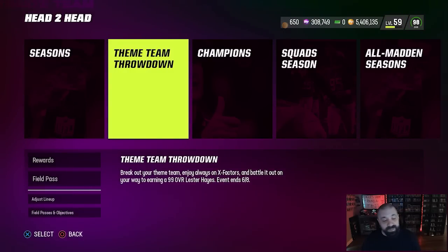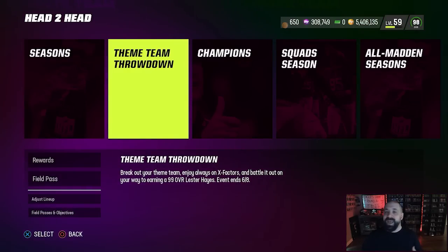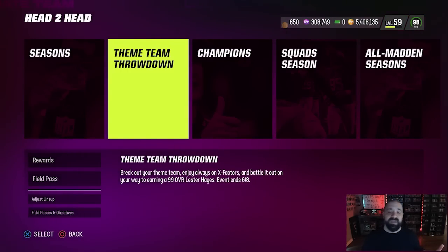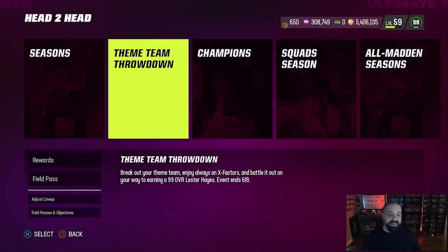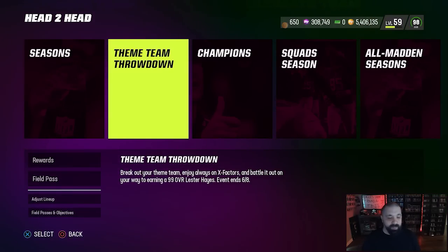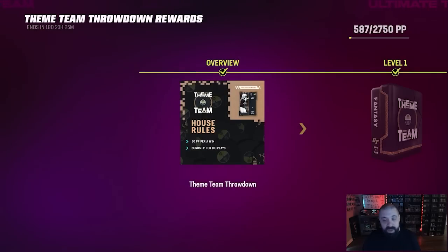The big problem with House Rules — beyond the theme team restriction — is that it takes way too long to level up. I actually like special lineup restrictions in House Rules; it adds value and differences in rosters. Things like only NFC teams, only AFC teams, or players 95 overall and under would keep the mode fresh. But of course they probably won't do it this year.